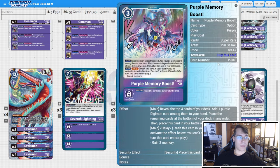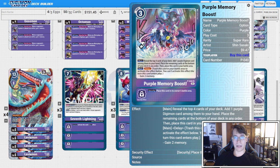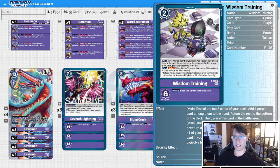Two Purple Memory Boost — we've got to make sure we find our pieces. I like Purple Memory Boost; you could run Misty Memory Boost here. I've never been a fan of possibly trashing a card that I need, but I think we do have enough trashing effects to get away with just running the Purple Memory Boost. And then we have four Wisdom Trainings because it's the best card in the game.